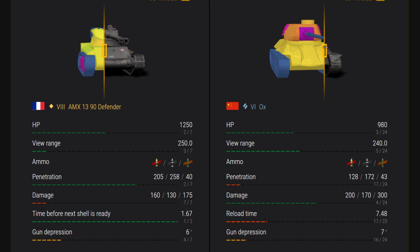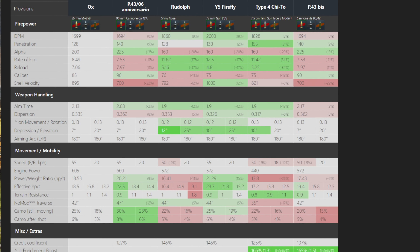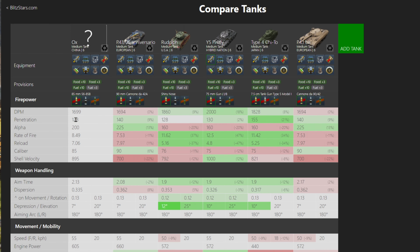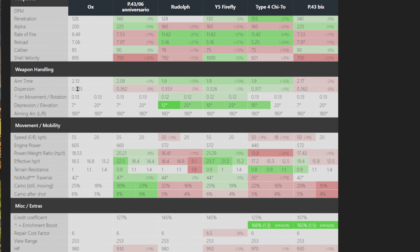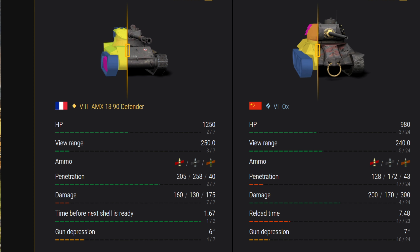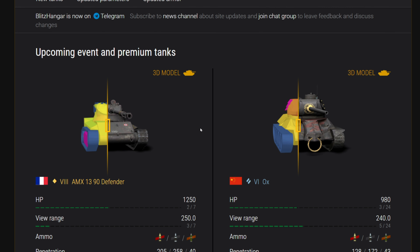On the right is the AUX, which is going to be the next battle pass tank — that's typically what they put tier sixes out there for. I don't see anything super great about this tank. Jumping over to Blitz Stars: 1,700 damage per minute, kind of towards the bottom. 128mm of pen is the lowest, kind of like the Rudolph which just came out. But on this tank the AUX you're doing 200 damage versus 160, so longer reload but more damage. Weapon handling at 2.13 and .335 — not bad. Seven degrees of gun depression and 55 kilometers per hour. Could be a decent free battle pass tank.